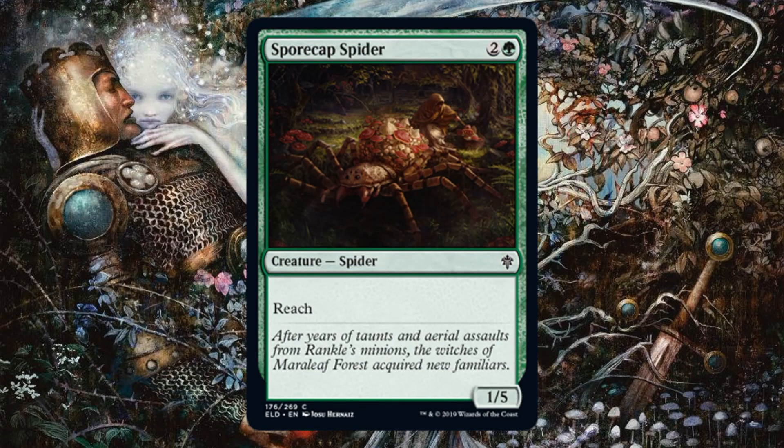Spore Cap Spider is also a reprint with new art. Do you want to slow down the game? A 1/5 with reach for just three mana — your opponent is going to be staring at you if you play this on turn three. There's not a lot that can get by this early in the game. Five toughness can block a lot of stuff. If you don't main deck this, maybe you're not trying to gum up the game, but if your opponent has problematic flyers, side it in.